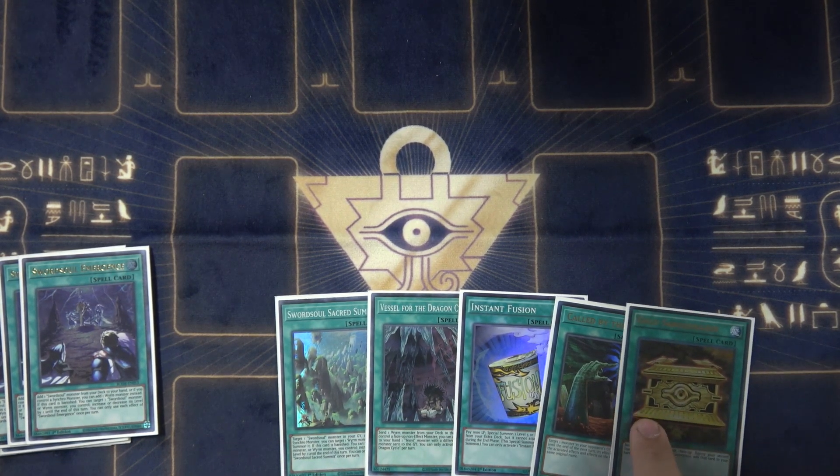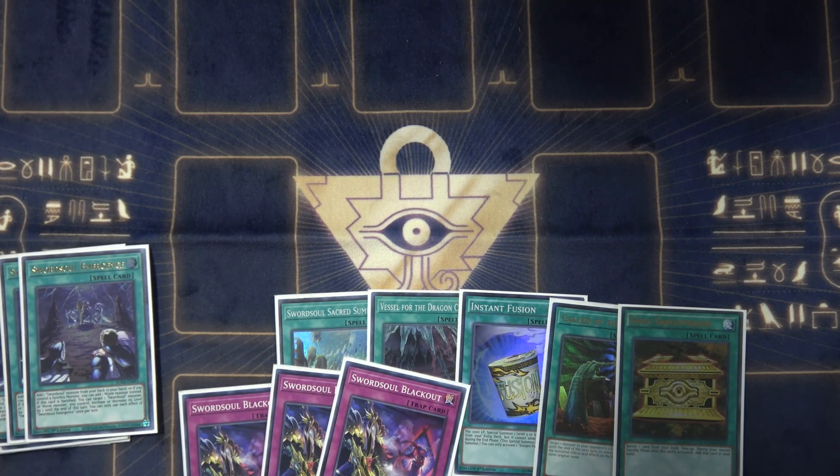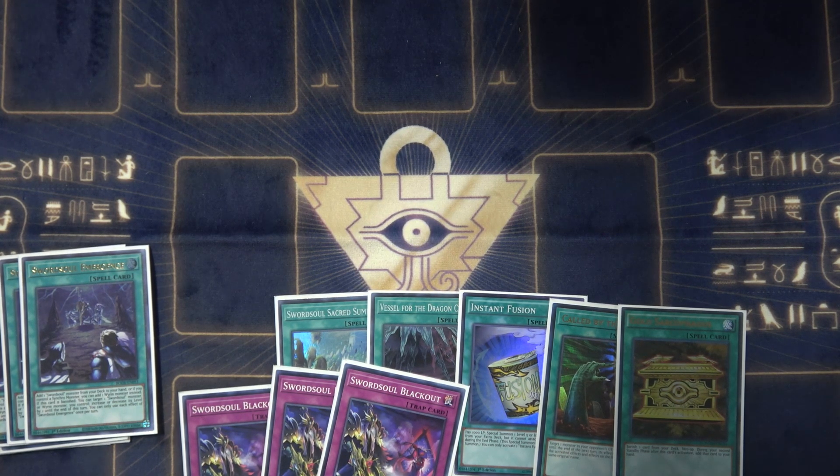Play one Gold Sarcophagus — with this you can banish one of your Ten Yis and get it back to hand by banishing the earth one from the graveyard. You can send any of the worm monsters and get something back, or banish your Sword Soul spells to level modulate. You can also banish Sword Soul Blackout — when it's banished, it creates a Sword Soul token. And this card is basically an Icarus Attack for the deck: target one of your worms and two of their cards, and destroy all three.